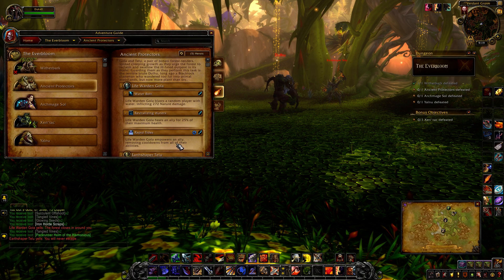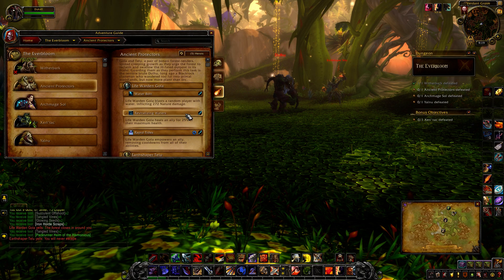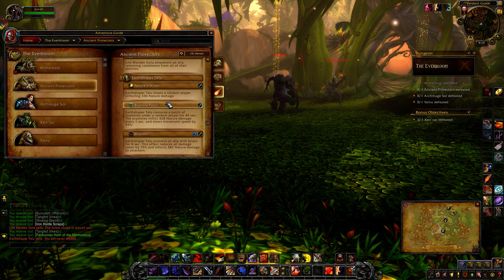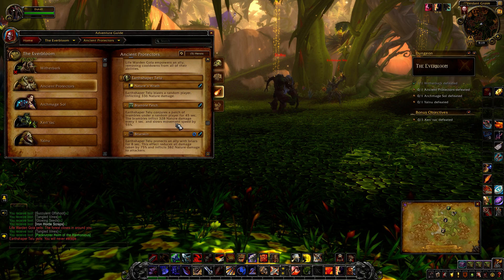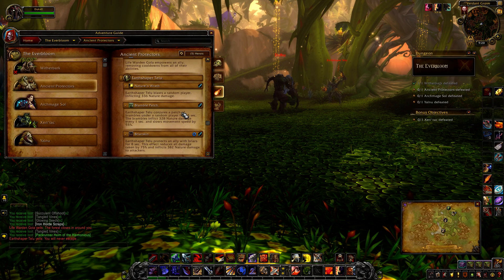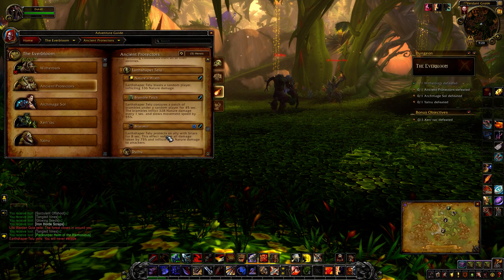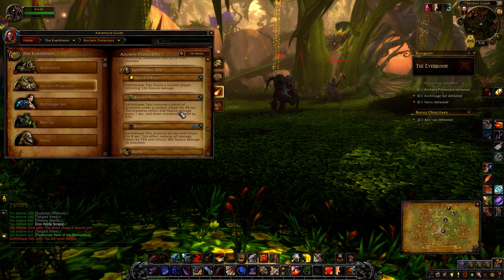Rapid Tides empowers allies by removing cooldowns from all their abilities. Revitalizing Waters are the ones you want to prioritize interrupting, then Rapid Tides. The Earth Shaker has Nature's Wrath, doing nature damage to a random player. Bramble Patch summons a patch under a random player for 45 seconds — if you stand in the brambles, you take nature damage and your movement is slowed by 55%. All of Life Warning's and Earth Shaper's spells are interruptible. Earth Shaper also has Briar Skin, which protects an ally for 8 seconds, reducing damage taken by 75% and reflecting nature damage each time you attack.